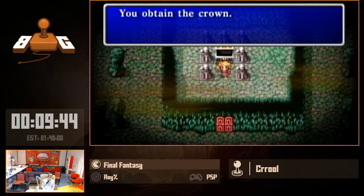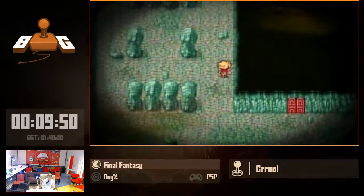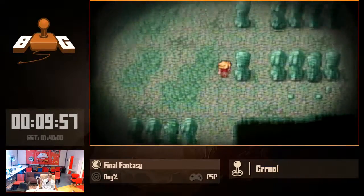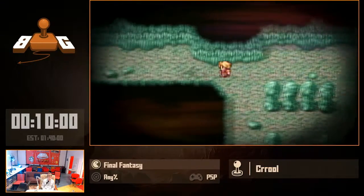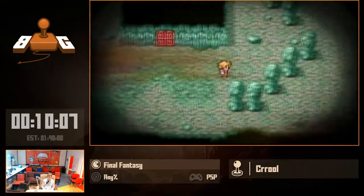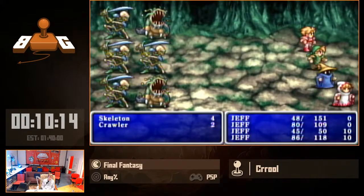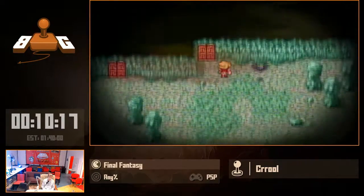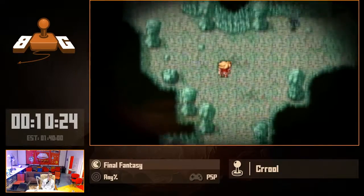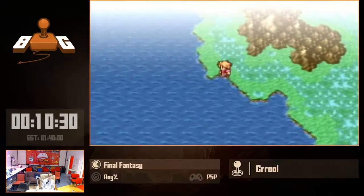Now that we have the crown, we can move on to Astos, deliver the crown to him, and move on into the rest of the game. We don't have a way of getting out of dungeons, at least not yet — there is actually a spell, exit or teleport, one of which we'll be getting later. There is another item we could get to warp out of dungeons very quickly, but it's only a one in six chance to get it. So it's not very consistent, and it takes a minute to get it every time — one in six to save a minute, so it's not really worth it.